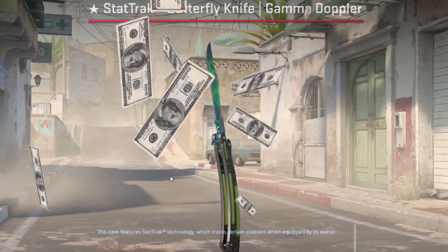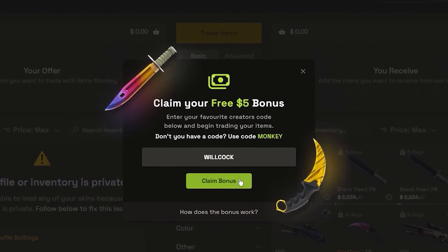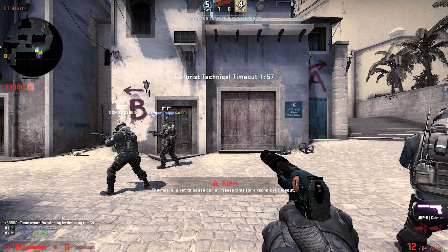Thank you to Skins Monkey for sponsoring this video. Go to Skins Monkey using the link in the description and use code WILCOCK to get a 35% deposit bonus on the site and get up to five dollars for free by trading at least ten dollars worth of skins. Thanks again to Skins Monkey — the greatest instant CS:GO trading site of all time.